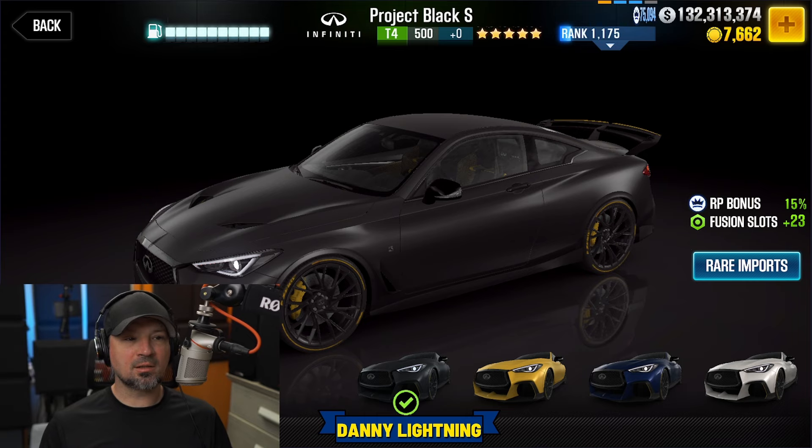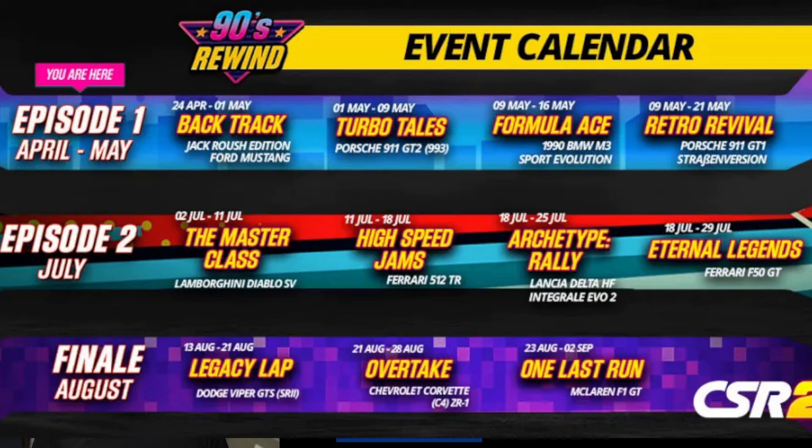Let's take a look at the 90s Rewind schedule for the upcoming stuff. I don't have all the lock-ins, but I can tell you what's going on for the events. For April and May, the first event is the 90s Rewind Backtrack, then we have Turbo Tales, then the Formula Ace event, and then the Retro Revival. The prize cars are: Jack Roush Ford Mustang for the first, Porsche 911 GT2 for the second, 1990 BMW M3 for the third, and the Porsche 911 GT1 Strassen Vision for the fourth. Then episode two starts in July, with the Master Class featuring a Lamborghini Diablo SV as the prize car, followed by High-Speed Jams with the Ferrari 512 TR.